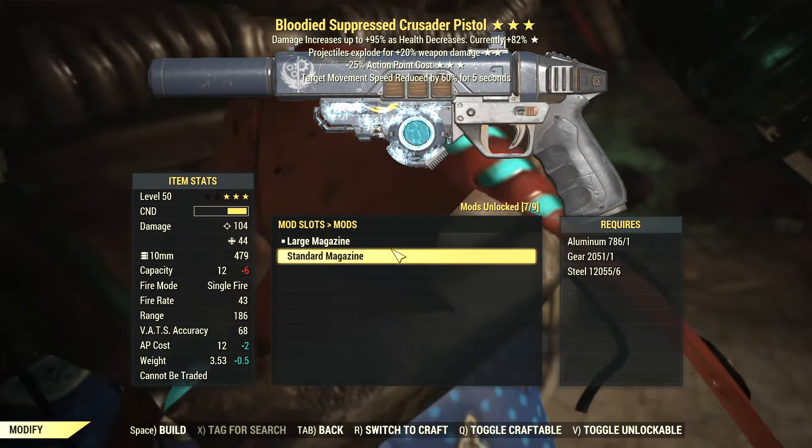It applies Cryo damage to all enemies so it's great for tagging. Unfortunately, it doesn't slow down enemies' shooting, even though your own shooting gets slowed down if you get frozen by your weapon. It would be great if that got fixed so enemies also shot slower.